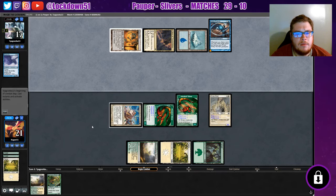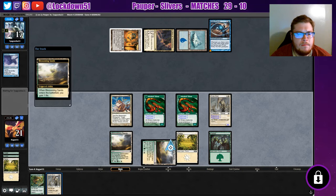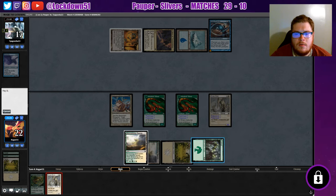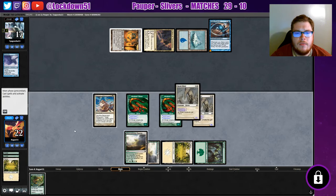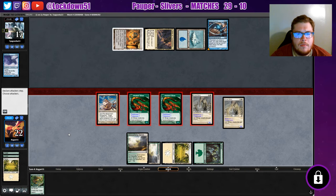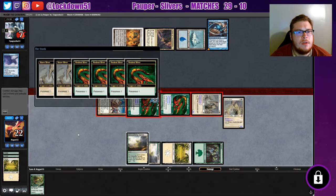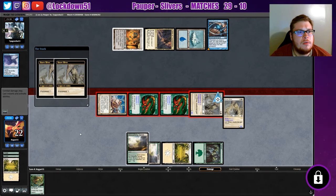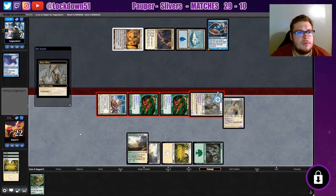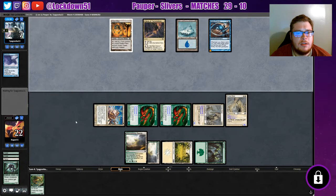If they want to mill us a little bit, feel free — Tron mill, it's fine. We'll gain a life and get in over here, hitting them a lot both ways. I got one more turn. They'd have to take care of our entire board basically to get out of this one, so we'll go to a quick game two.